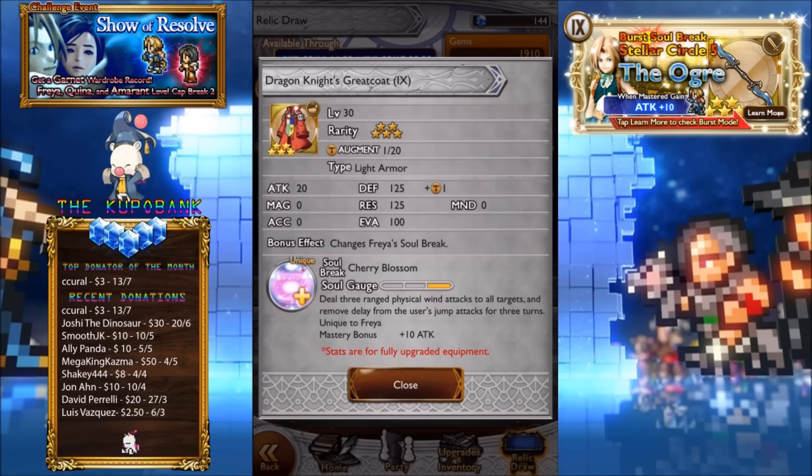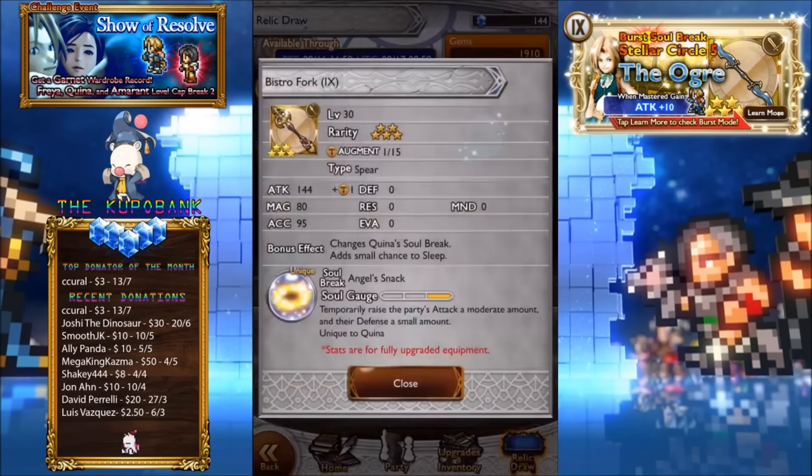Dragon Knight's Great Coat — so this is Freya's coat. Looks pretty nice. Deal 3 ranged physical wind attacks to all targets and remove the delay from the user's jump attacks for 3 turns. I can imagine this being really really good — just keep using jump, can't be hit, and just keep spamming that. I believe this is the same as Kain's, isn't it? So yeah, pretty damn good.